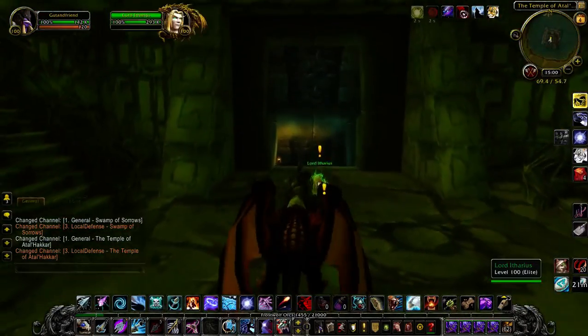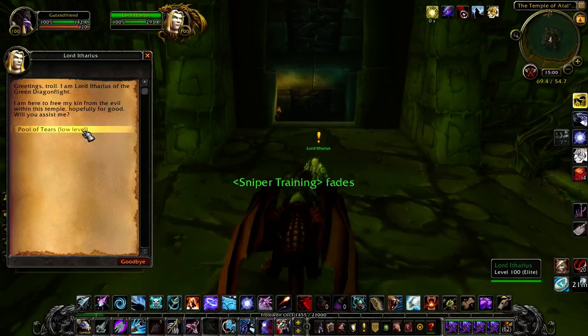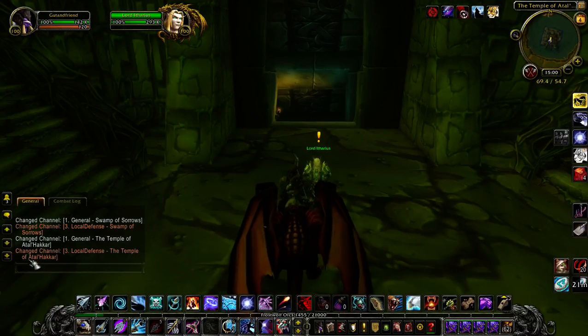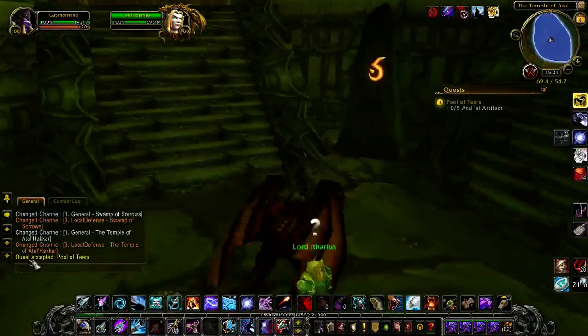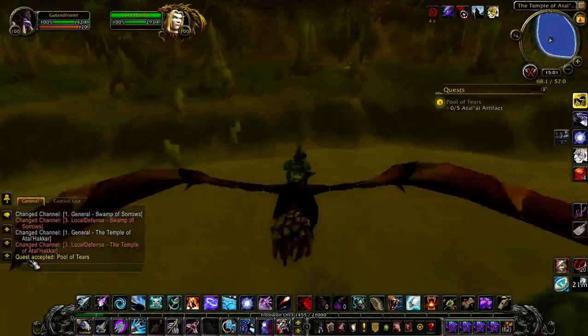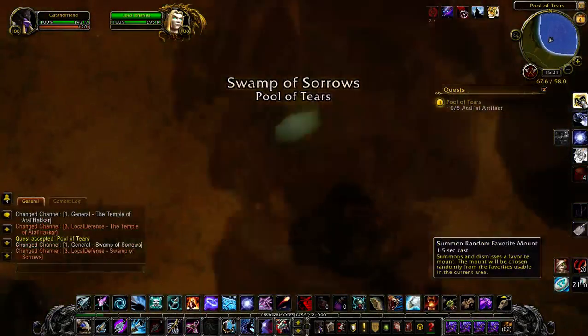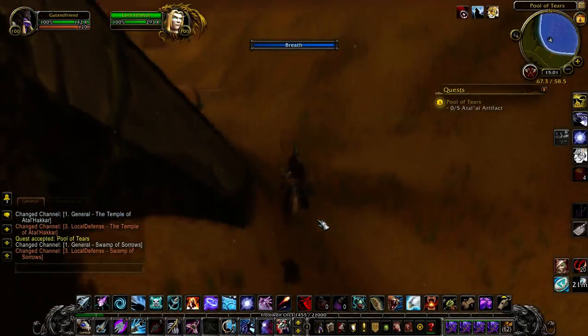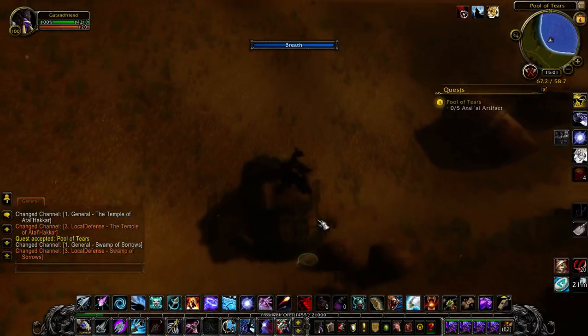First thing we're going to have to do is go away from the temple and collect the artifacts from the Pool of Tears. They're just lying on the bottom of the water out here — it's just a matter of finding them.